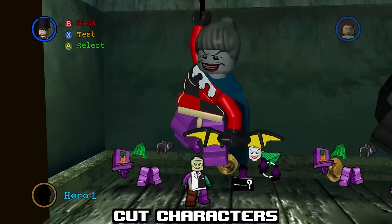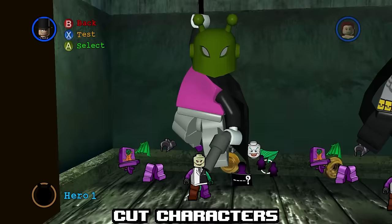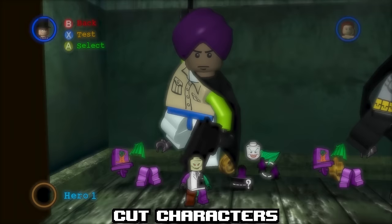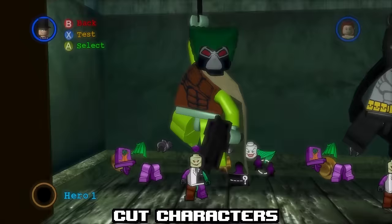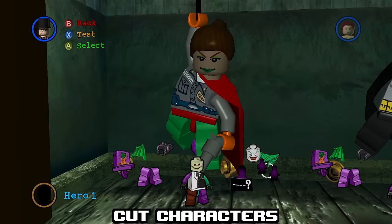One of the weirdest collections of scrapped characters comes from LEGO Batman 1. In the character creator, if you randomize your character enough, you'll eventually land on some exclusive parts not normally usable — these resemble Black Mask, Huntress, Spoiler, and Azrael. All of these characters are present in the DS port besides Spoiler. Maybe these were intended to be part of LEGO Batman's extra toggle but just didn't make the cut.